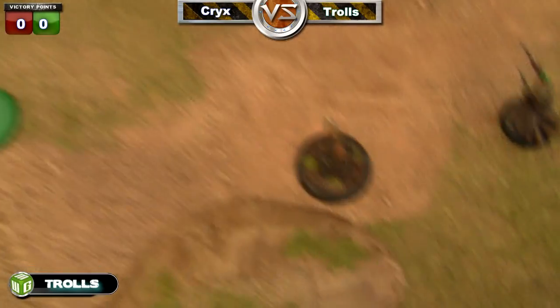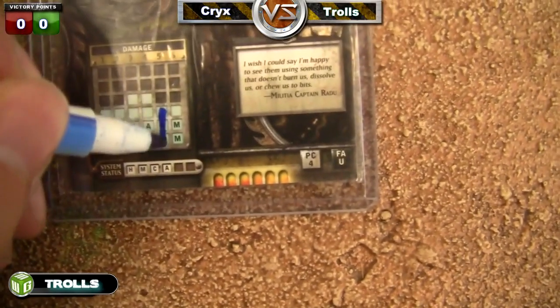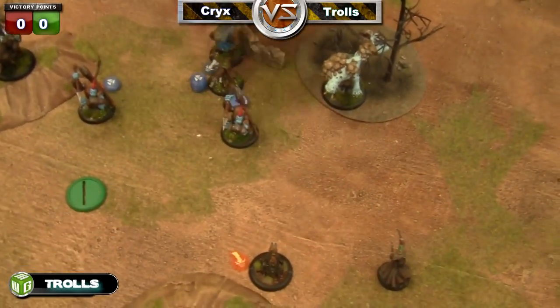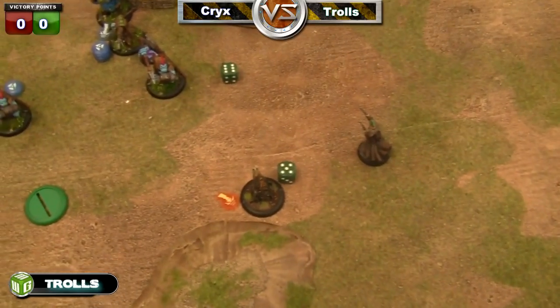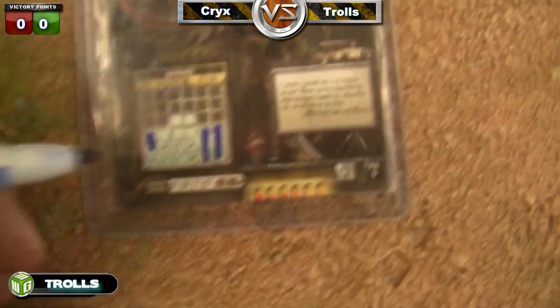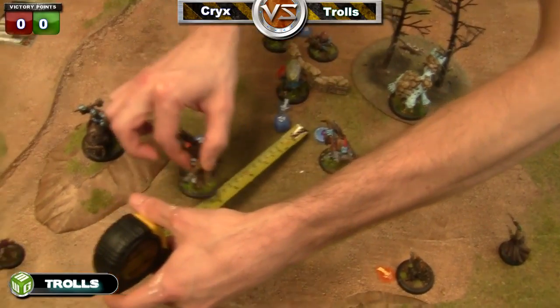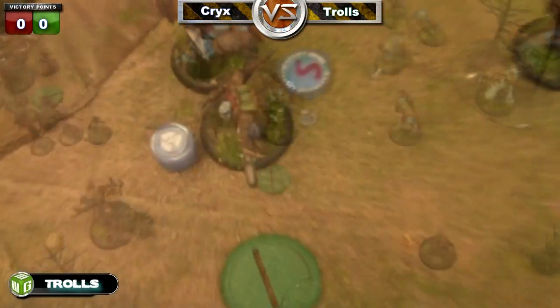He's throwing a spear at my little jack which hits, slamming it five inches, and does dice minus one in damage — eight to his five, so eight damage. Another impaler moves up and throws another spear at my little jack, hits him easily because he's on the ground, and dice minus one gives six more damage.